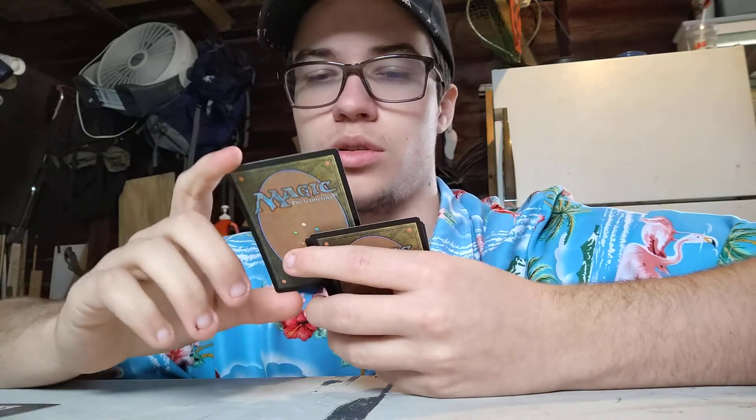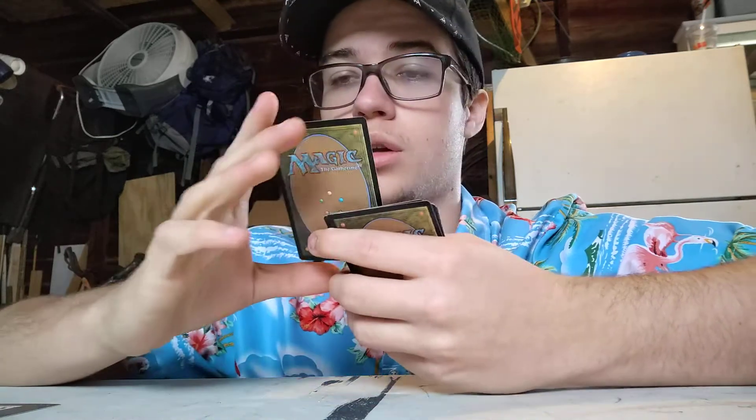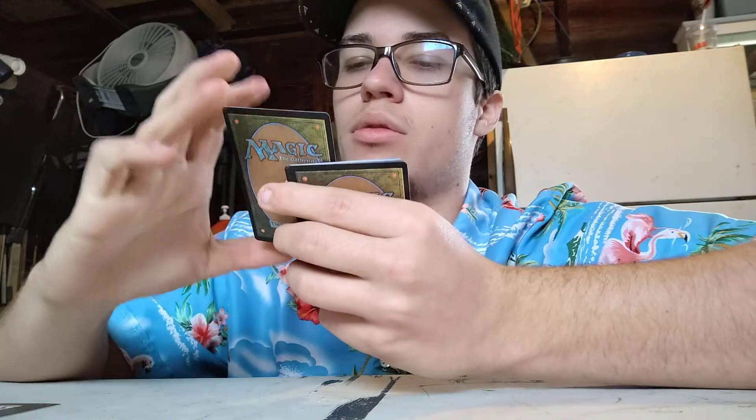Crypt Lurker. Three colorless, one black. Creature Horror, 3/4. When Crypt Lurker enters the battlefield, you may sacrifice a creature or discard a creature card — if you do, draw a card. Basically, I'd get rid of a token to then draw a card. That's the only reason I would run this, is to draw. Overall, not great.